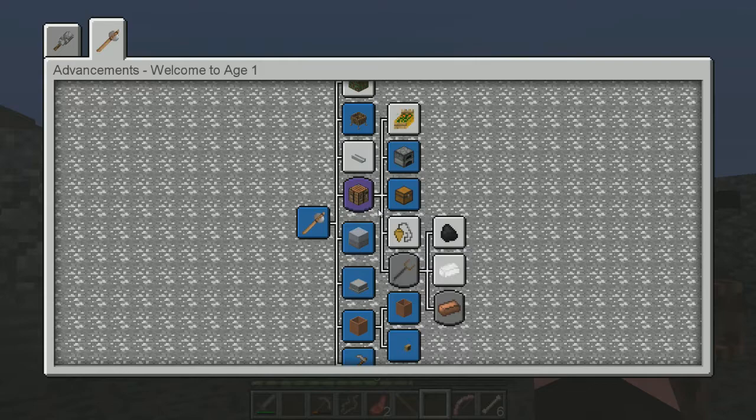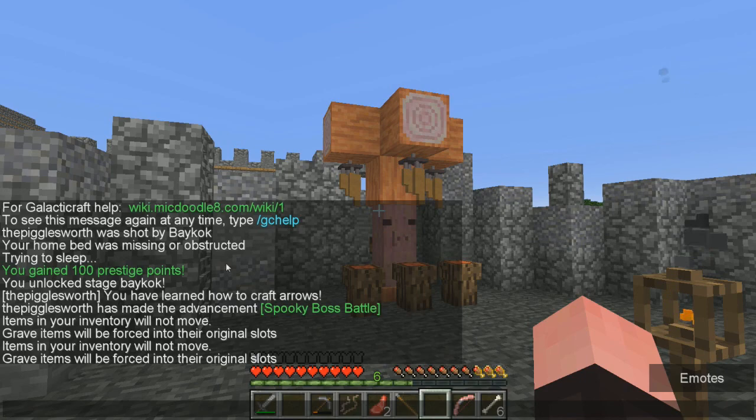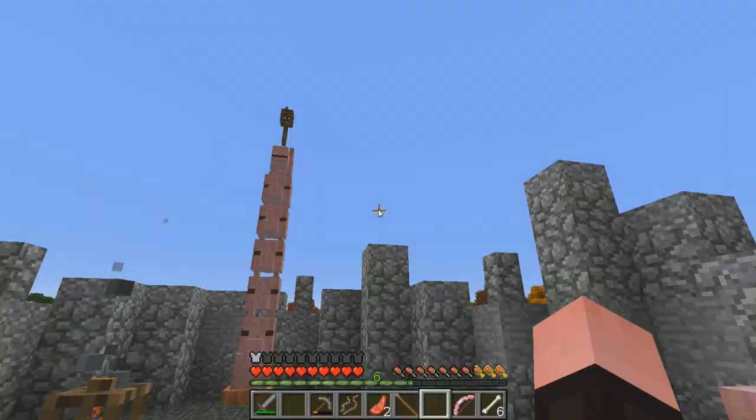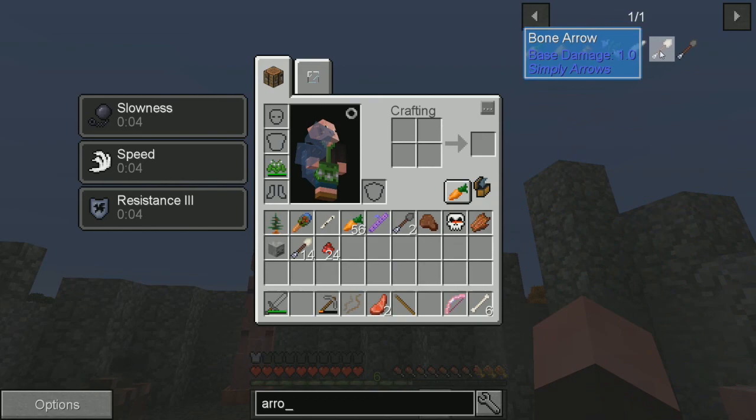Spooky Boss Battle achievement. You have learned how to craft arrows. You've unlocked the stage Baycock, got 100 prestige points, and made the advancement Spooky Boss Battle. I've unlocked a stage — if you take off ST it would be age, and we're playing in ages. I don't know what the stage means and I don't know what the prestige points are for. But now we can craft arrows — let's see what the arrow recipe is. It takes a little bit of work, but we can make arrows now and finally use feathers for stuff. And then flint arrows.